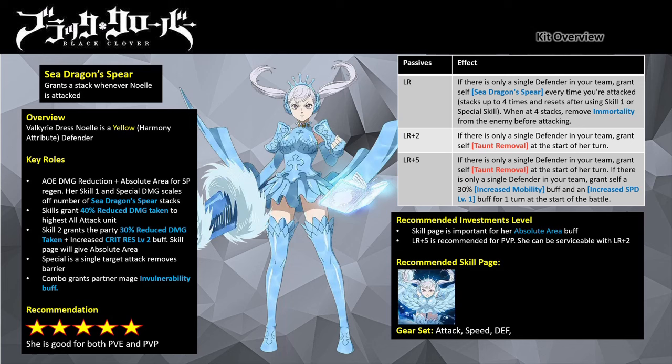She has a stacking mechanic that grants her the Sea Dragon's Spear when she is attacked, but the stacks are removed whenever she uses her Skill 1 or Special, which will be greatly enhanced. Her Skill 1 is a single target attack that grants the mage with the highest all attack stats a 40% reduced damage taken buff. Skill 2 provides the party another 30% reduced damage taken with critical resistance buff and Absolute Area. Her Special is a single target attack with barrier removal.